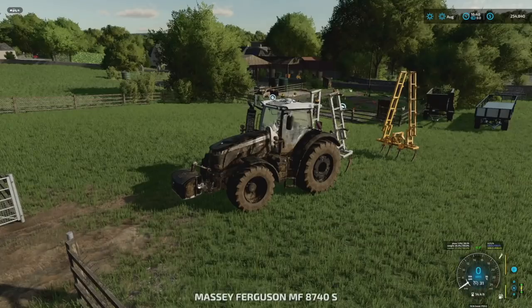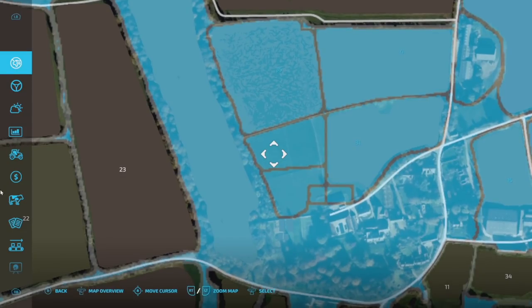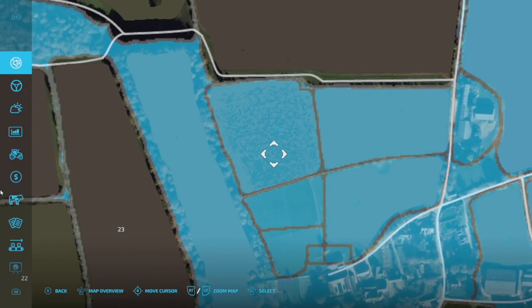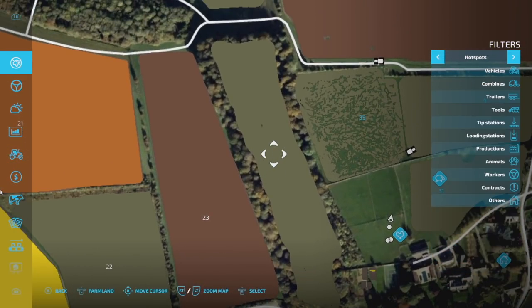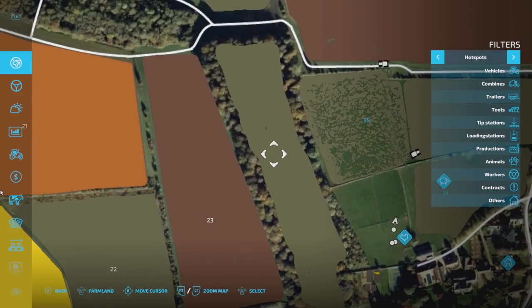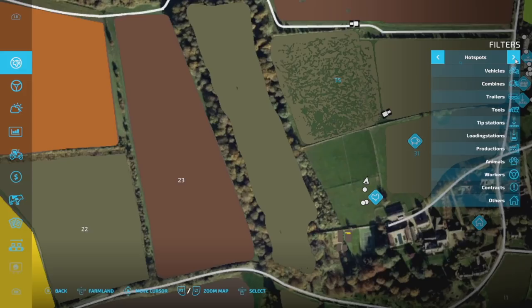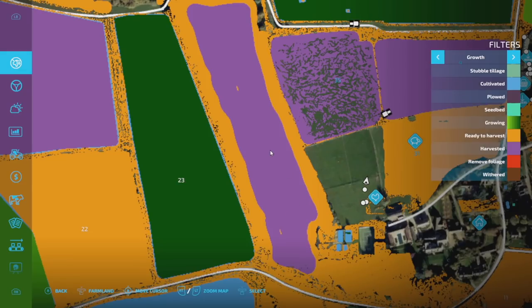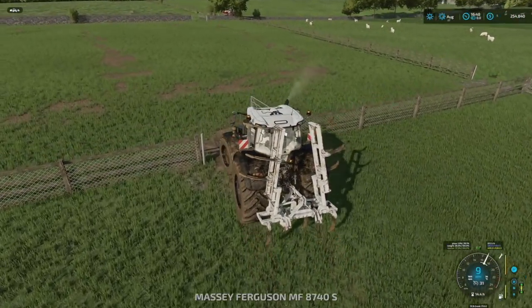The first thing we're going to be doing is plowing up a few fields. Let's take a look at the ones we're doing because you might want to do these too. I'm going to do the horse pasture — I've already sold all the stuff in the previous episode. We're also going to be doing field 35. It looks like this might already be plowed up for whatever reason — I didn't do it but it looks like it is. Grass is all in that, I'm not sure what's going on with that.